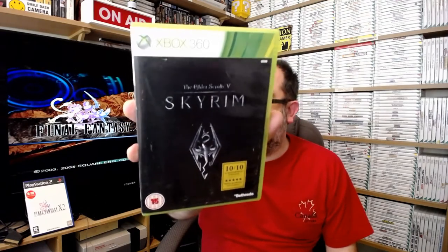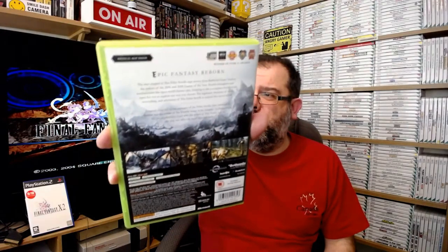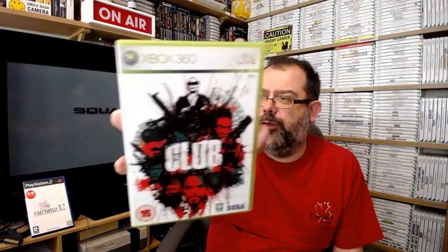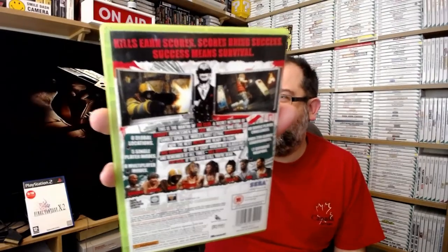Elder Scrolls: Skyrim - which I've never played, and those of you who know me, it's not going to be my sort of game. No manual, but I think I picked it up for a quid. You've all seen Skyrim before - there can't be too many people who don't know what Skyrim is. This is from Sega - not one of the better efforts - The Club. Didn't enjoy this in the slightest. I think it's also one of the very first games I picked up for the 360, bought purely on the Sega name, but I just wasn't really enjoying that one.